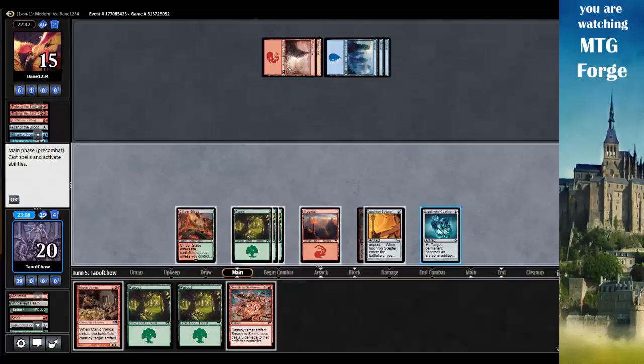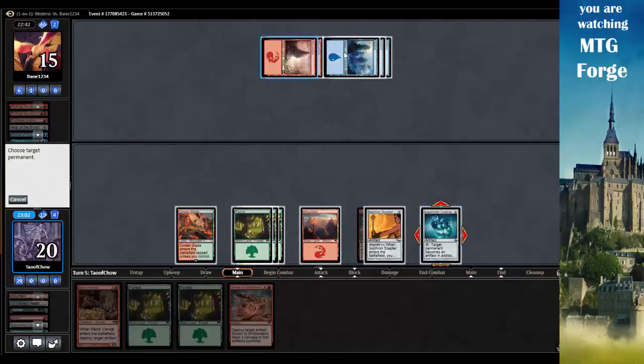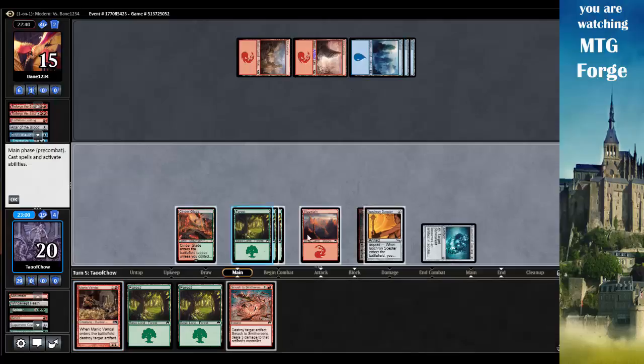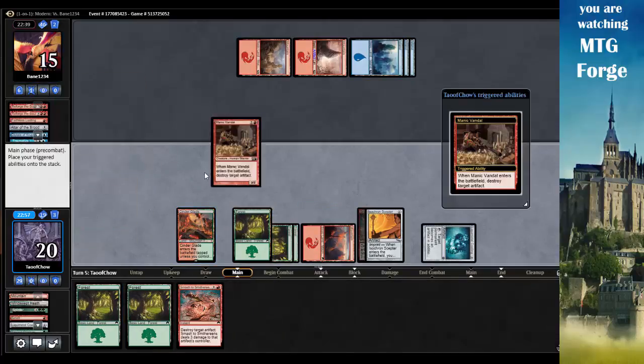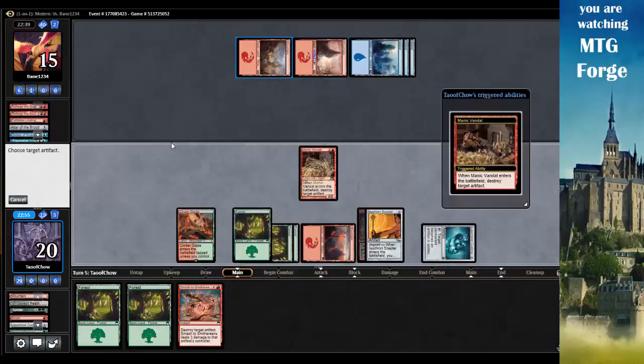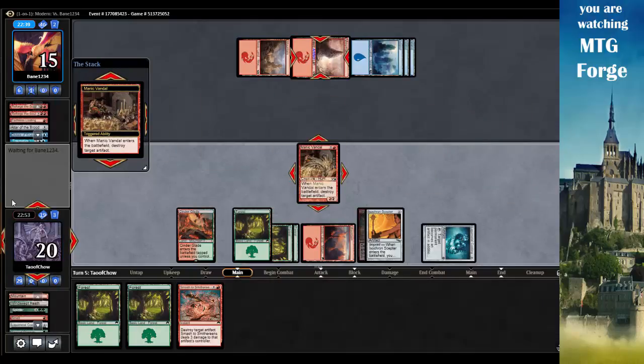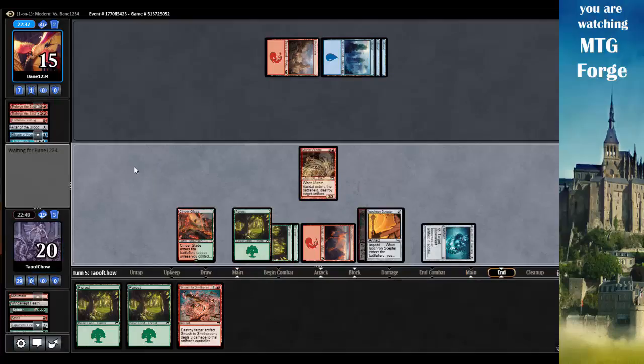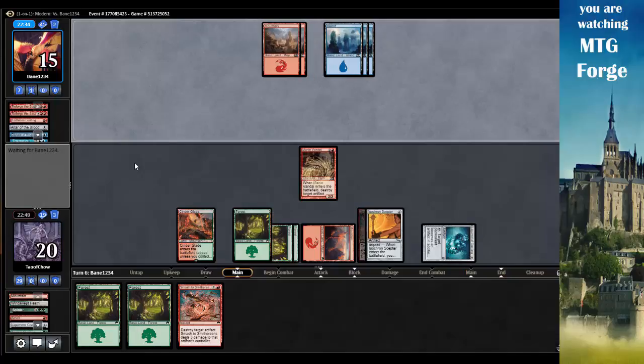Play a Forest and make a Liquid Metal Coating. Let's go Red - take him off of red mana. And play Manic Vandal to destroy his Mountain. Let's see if my opponent can recover. He's still got four mana, which is quite a bit. He still has land.